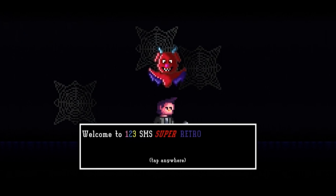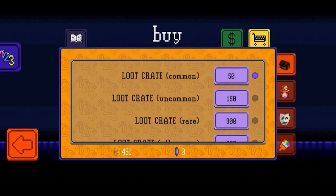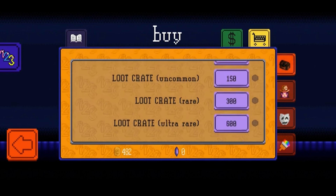You also get occasional boss battles against Gomez, the main villain who also introduces himself at the very first tutorial level. You can also find coins in the levels that you can use to buy cosmetics in the shop.